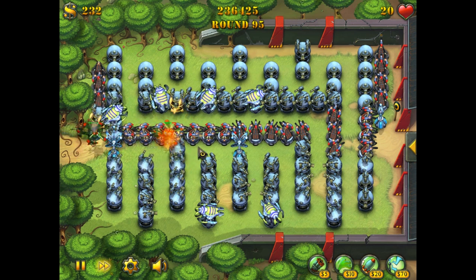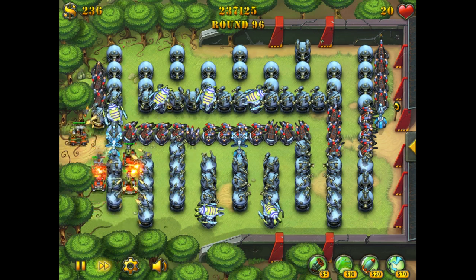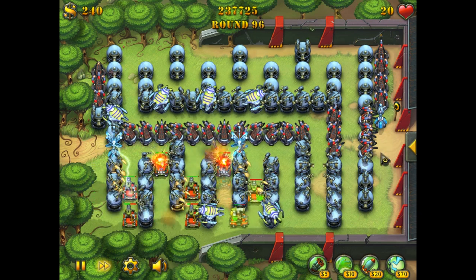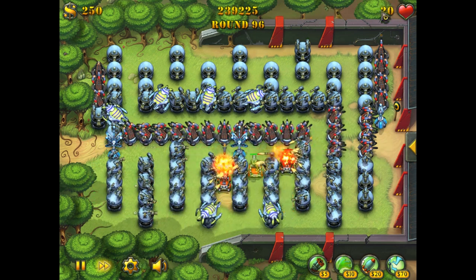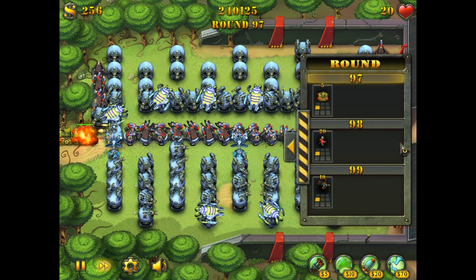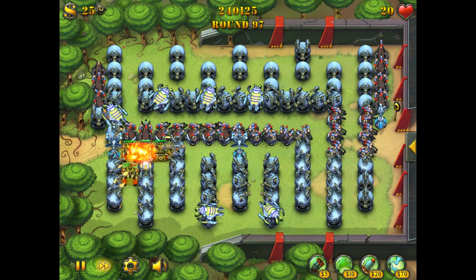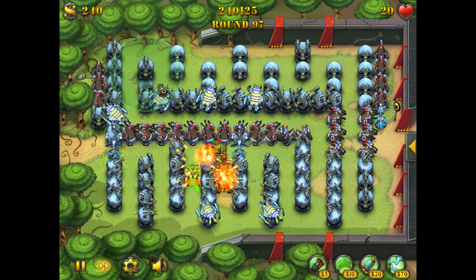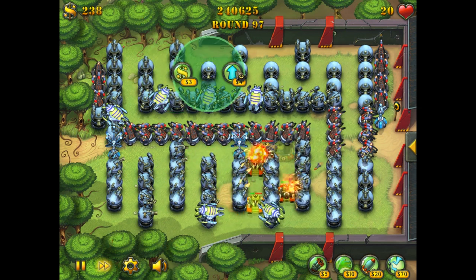Here's one of the tricky waves — round 95, the helicopter wave. No problem at all. Those were some fast-moving choppers, but luckily my upgraded goo launchers took care of that just fine. We are sailing to victory here. I still have all 20 of my lives intact, and I don't see any reason that should change. I've built up quite a supply of money. As we wind down the last few waves, I'll hand out some upgrades.